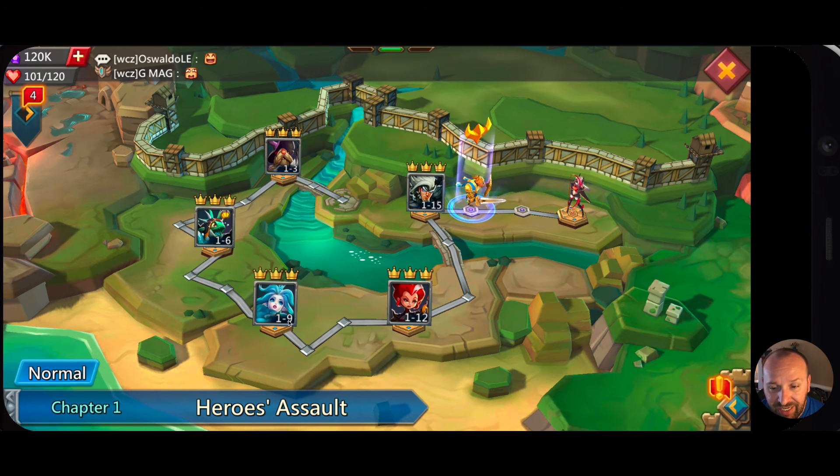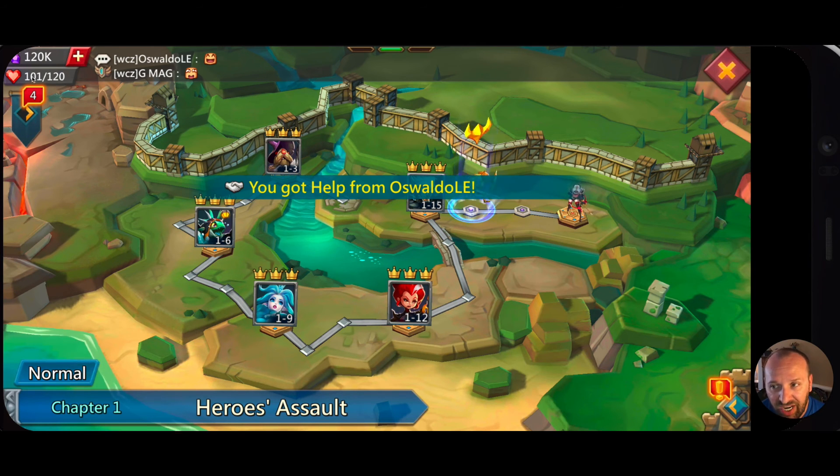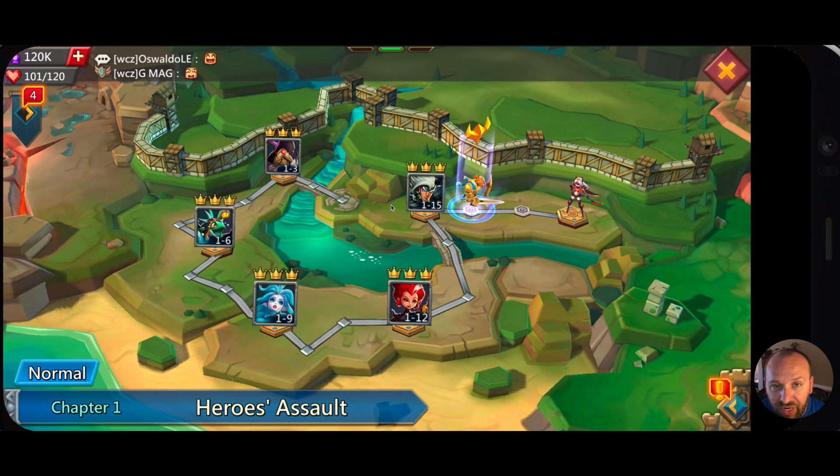When we get into chapter two or three — I forget exactly where — instead of normal stages we get elite, and then we also get a challenge mode. We can switch between those, starting all over at stage 1 in elite at stages 1, 6, 9, and 12 — it skips stages between, but it's a much harder battle with more rewards, though it costs more stamina. We'll get into all that in a future video — catch you guys in the next one!